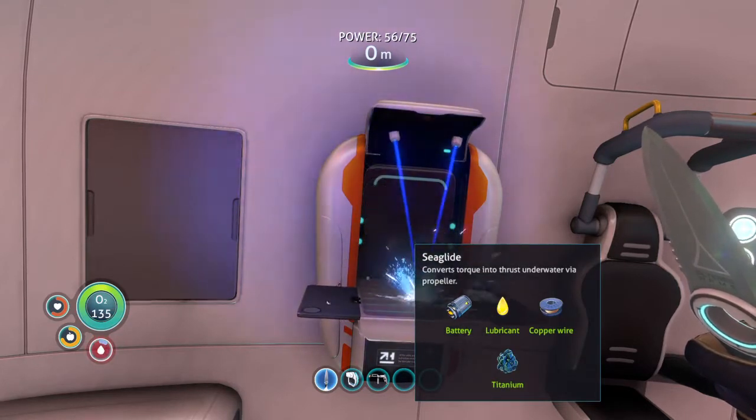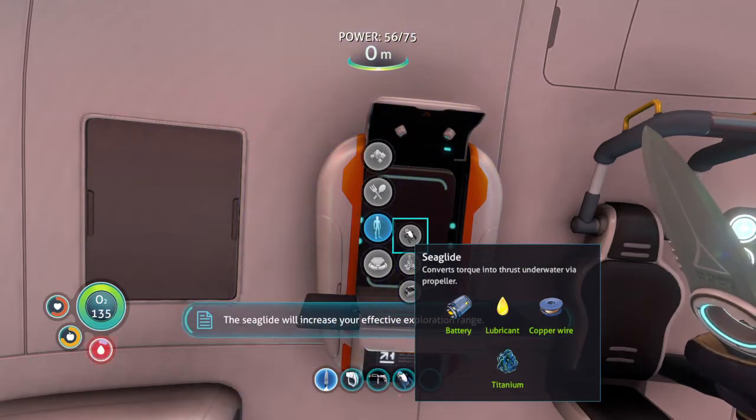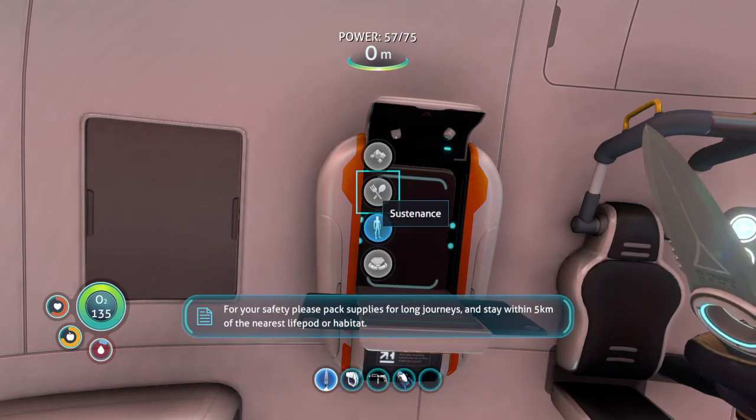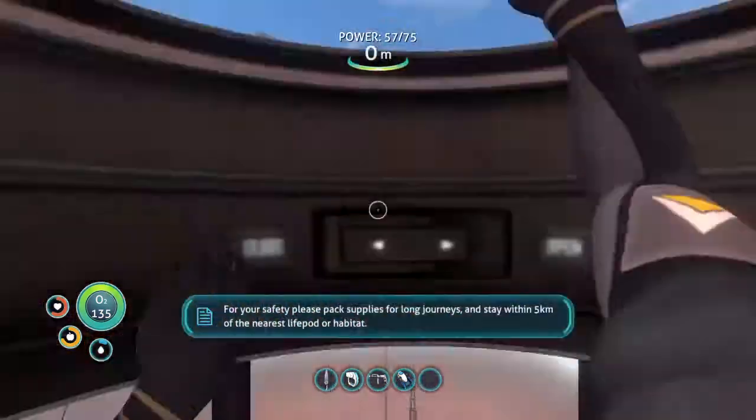I'm gonna make the Sea Glide. Let's go, man. I have the Sea Glide now. The Sea Glide will increase your effective exploration range. For your safety, please pack supplies for long journeys and stay within five kilometers of the nearest life pod or habitat.